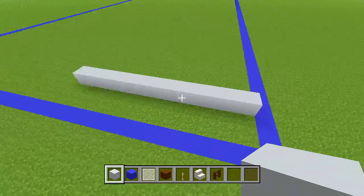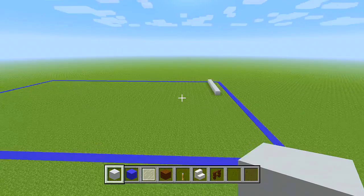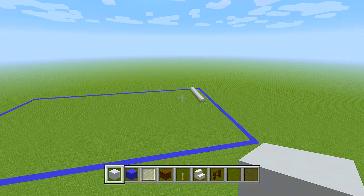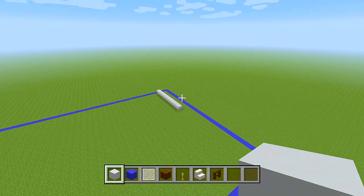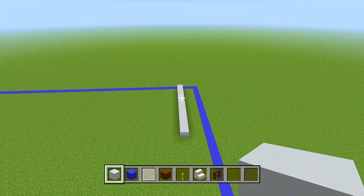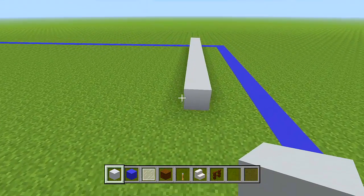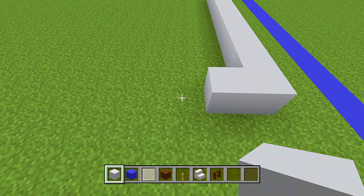So we have 12 blocks of white concrete there at the back right hand corner. Let's head back over to that white concrete and go to the front side of it. This section is going to be where the three car garage is. We're going to go to the left side of this white concrete and place one more block, then skip over 5 spaces.